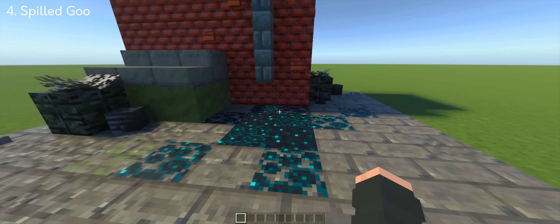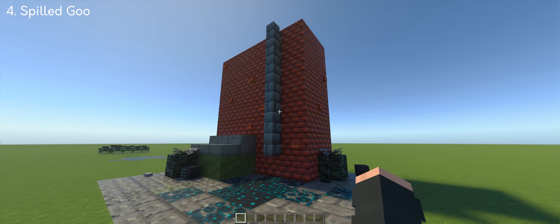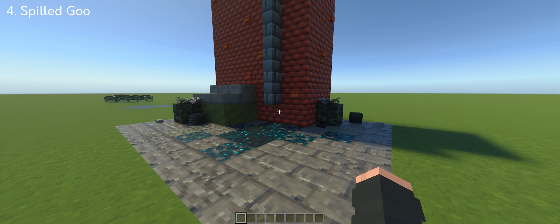I thought this would look interesting to use for city decorations like spilled dew, so I added a pipe on the wall to make it look like it came out of the building.